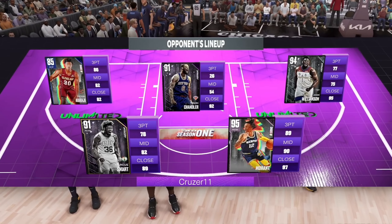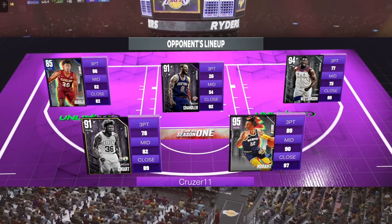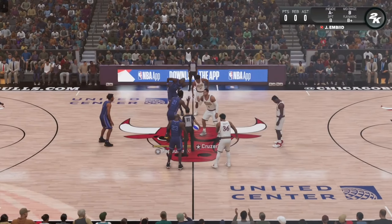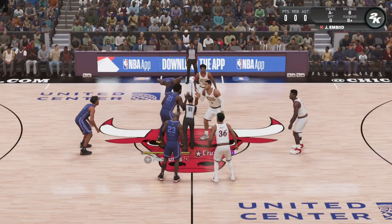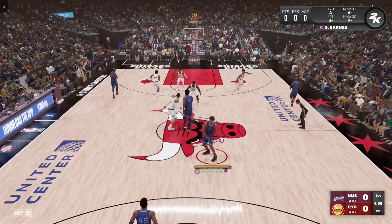Into the game, we're taking on Cruiser11 with the new pink diamond Ja Morant, along with Marcus Smart, Zion Williamson, Tyson Chandler, and Ochi Agbaje. I'll be honest — I lost my first MyTeam Unlimited game and was pretty upset about it, so I didn't upload it. This game will have to do and hopefully we do better.